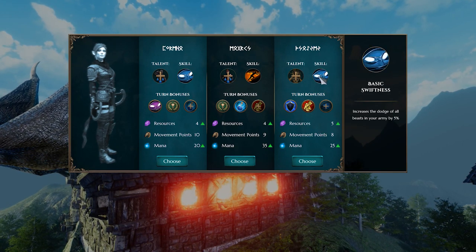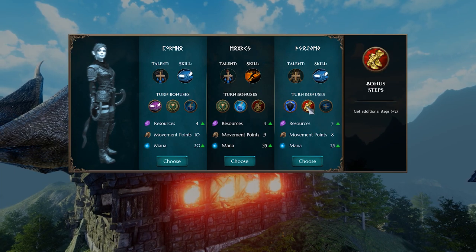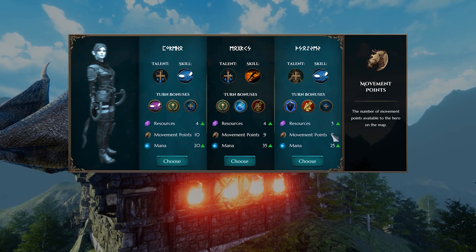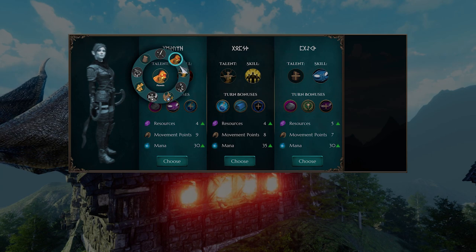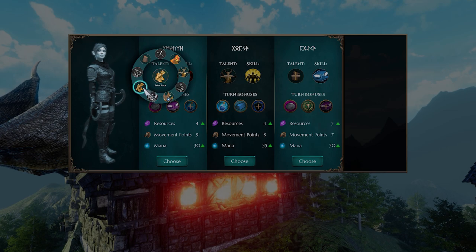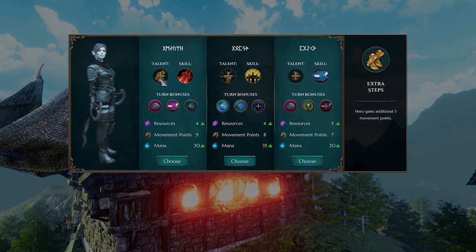Each Revival Spell has its own unique combination of talents, skills, and end-of-turn bonuses. They will also dictate your base resource capacity, movement points, and mana pool. Talents lie at the core of every Revival Spell and can dramatically influence your strategy during a quest. Some Talents will enhance the combat effectiveness of particular units, while others will improve the commander's maneuverability and spellcasting.